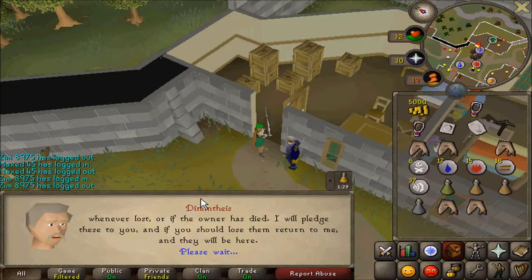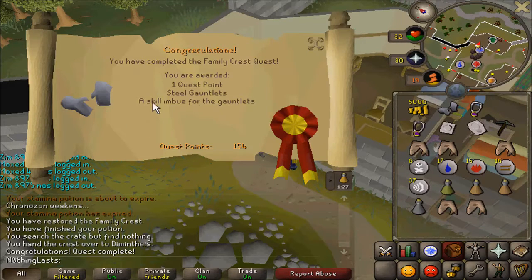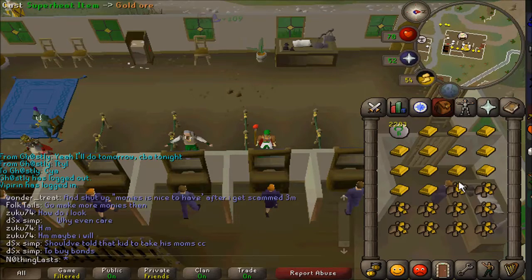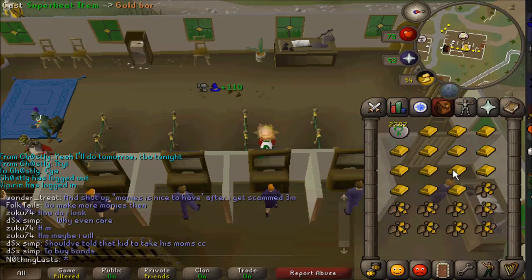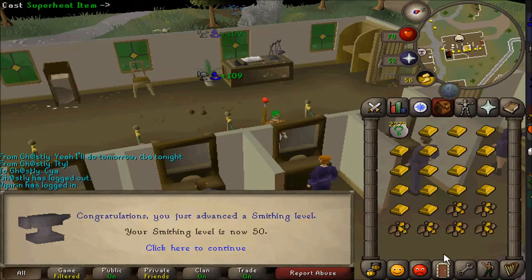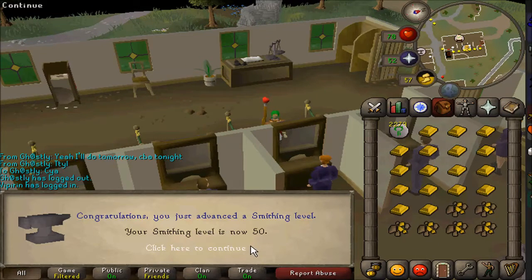I just finished Family Crest for the Gauntlets. I'm going to turn them into Gold Smithing Gauntlets so I can get Smithing up to 50 for some quest. Here we are at the Falador Bank doing Superheating, about to hit 50 for Cabin Fever or some quest.